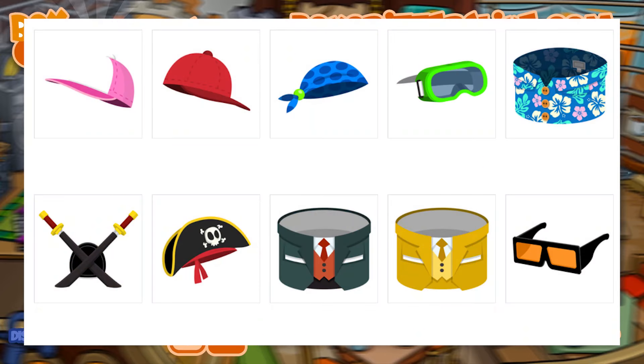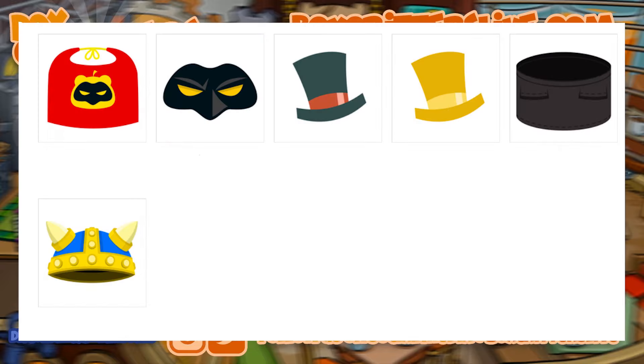First up we got a ball cap, pink ball cap, a red ball cap, blue bandana, green goggles, a blue Hawaiian shirt, ninja swords — we leaked those a few days ago — pirate hat, that's been there, the dark suit from Adventure Capitalists as well as the gold one, black and orange sunglasses, a red superhero cape, and a mask to go with that.